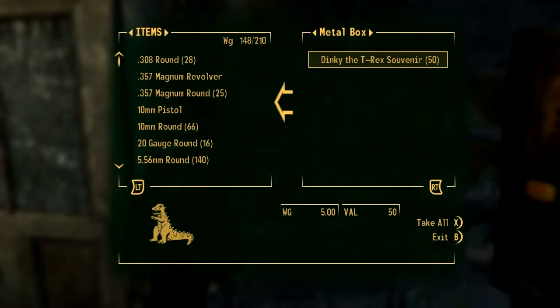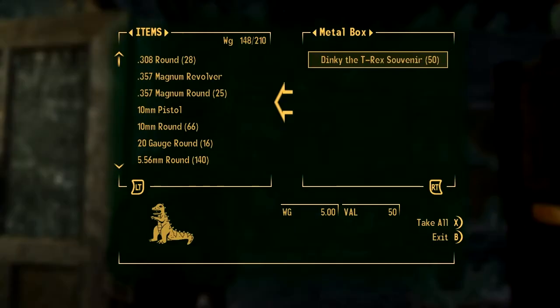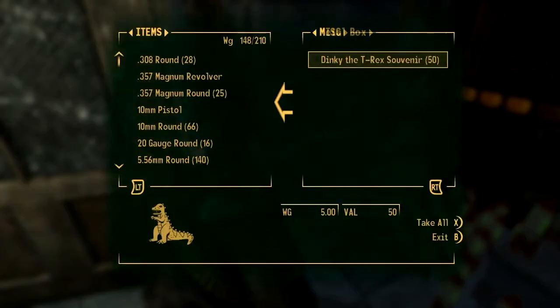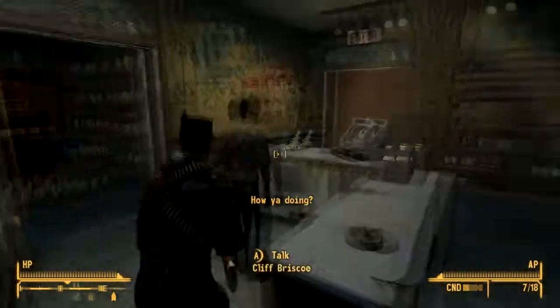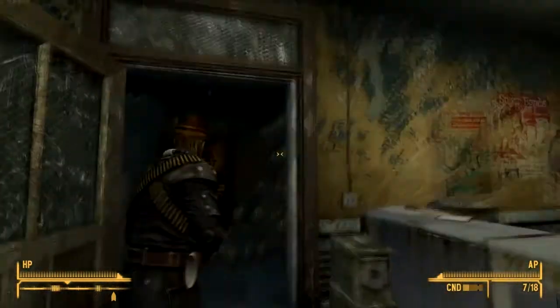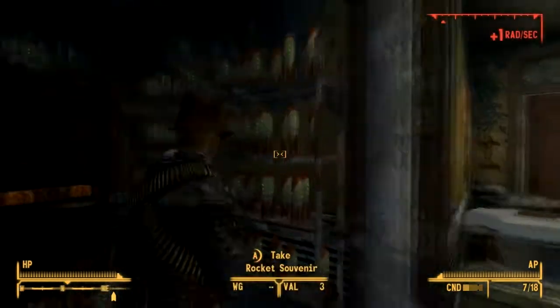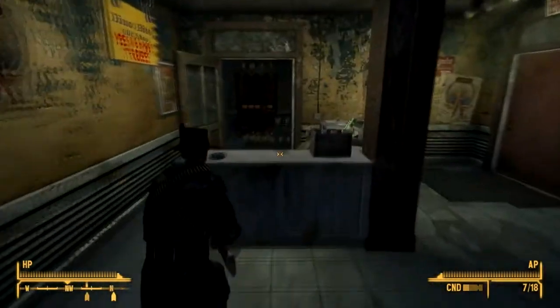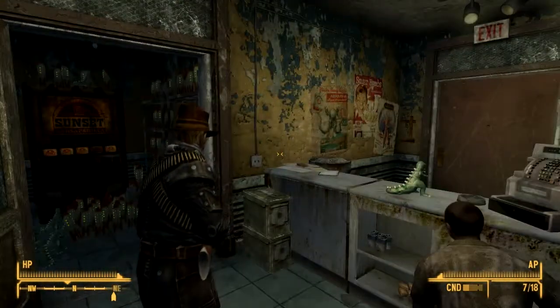So you can get that, and inside those boxes there are a lot of souvenirs. I think you'll get a lot of caps if you want some easy money from this, and this doesn't make you lose karma, so it's a pretty good deal. You'll have a hard time collecting all of those. So yeah, this was my tip and trick for today — I'll see you later guys, goodbye!